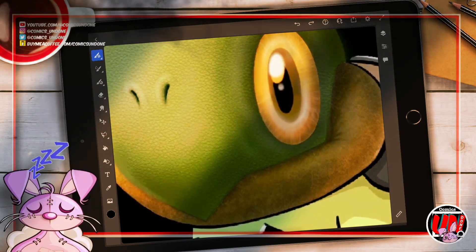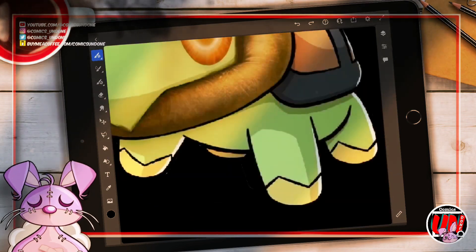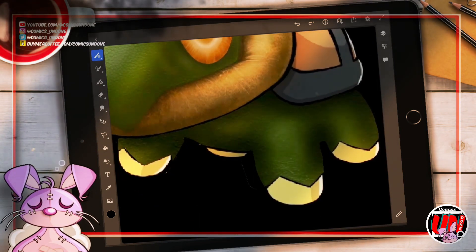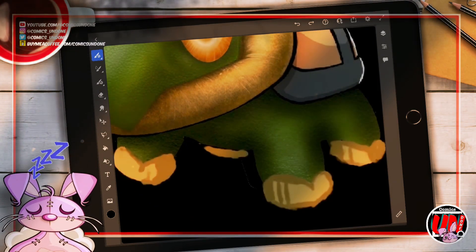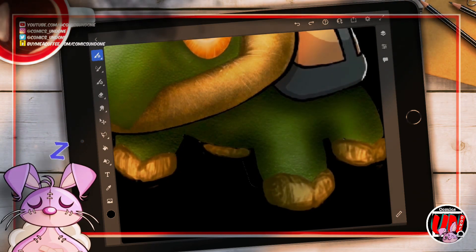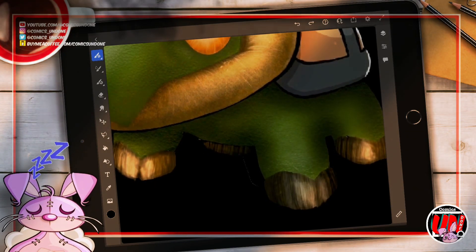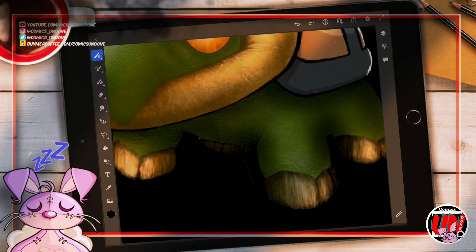Turtwig and its evolutionary tree also have a unique type combination that allows it to resist multiple types and provide valuable support. As a grass-type, it has natural defense advantages that can make it an effective counter against the toughest water-type Pokemon when used in tandem with its expansive grass-type moveset. This makes it a priceless asset for any team that wants to do well in battle.